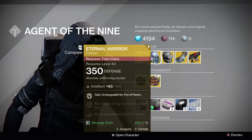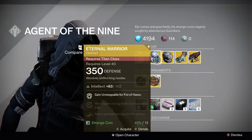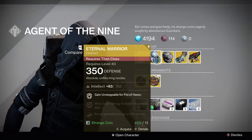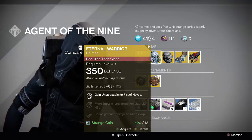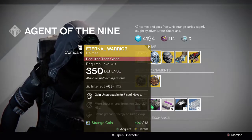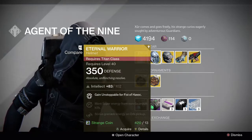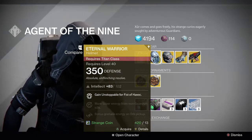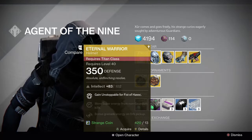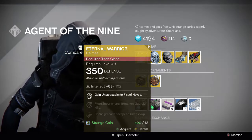Eternal Warrior for the Titan gives you Unstoppable for the Fist of Havoc. So if you are a Fist of Havoc Titan and don't want to run Unstoppable as a normal perk, here you go. It's kind of an ugly helmet, but it's something. It's a pure Intellect build — if you really want Supers, that's not bad. It gives you Super Energy from non-Guardian kills and bonus Grenade Energy on Orb Pickup.